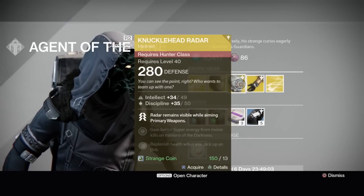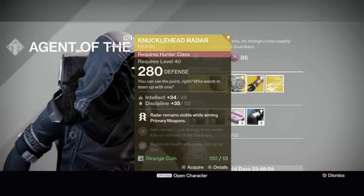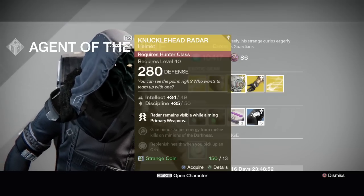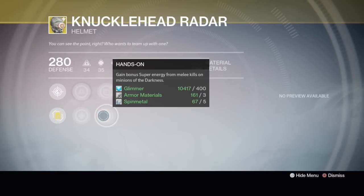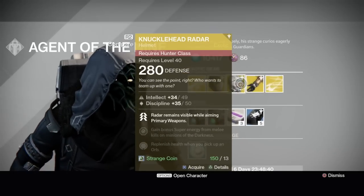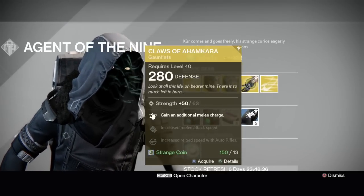Foetracer — I love this thing, I use it a lot in PvP. Hunter, Intellect at 49, Discipline at 50. Radar remains visible while aiming primary weapon, so it's like having Third Eye constantly. Gain bonus super energy from melee kills on minions of the darkness, and replenish health when you pick up an orb. The second perk is Hands On — gain bonus super energy from melee kills on minions of the darkness. This is a good helmet for both PvE and PvP, especially with that bonus super energy from killing minions of the darkness.